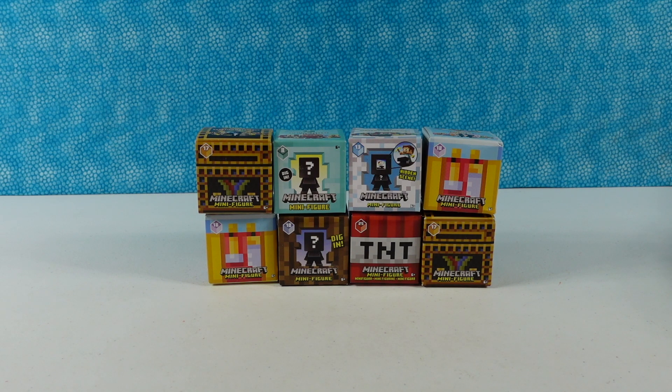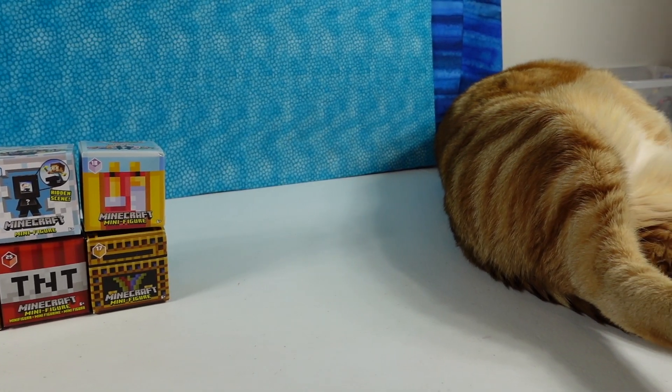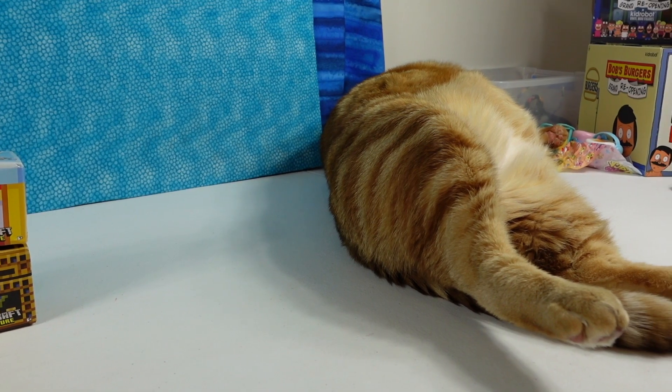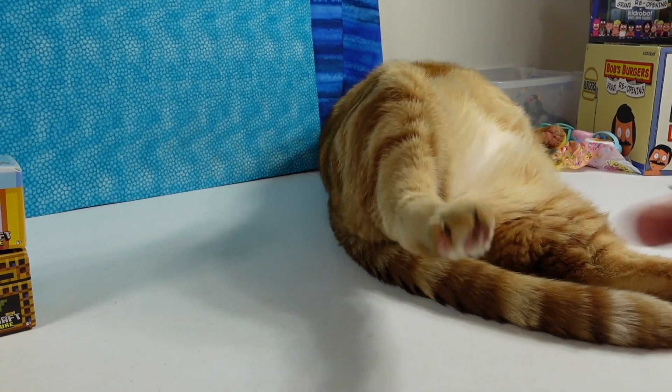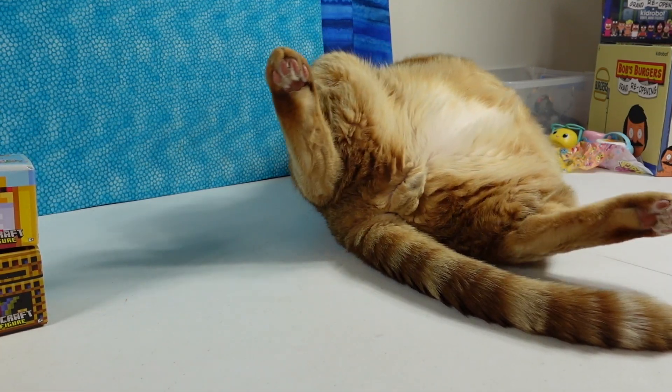If you just saw a large shadow over here, that was Jack — Jack's foot. He was stretching out. Jack is taking a nap. That's the back half of Jack; you cannot see his head. There's a little foot — you can tickle the little kitty toes. They're very ticklish.